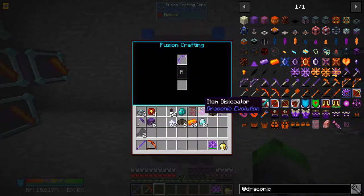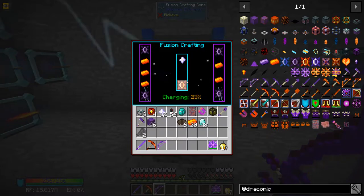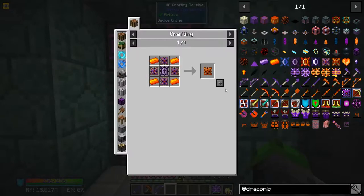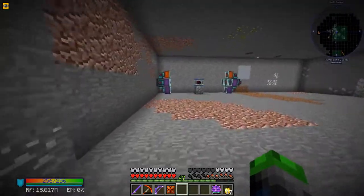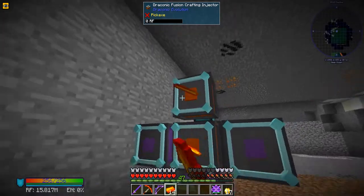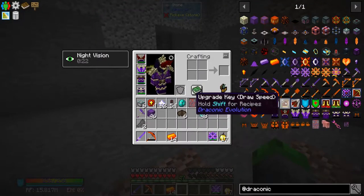Oh hold up - it's supposed to be a nether star, not that. There we go! Don't shift click - that's a bad idea. That's crafting up now. Let's go make the draconium energy core. We were lacking some materials but now we've got them. Boom boom boom - and then we throw our bow in. Perfect - the bow is ready!